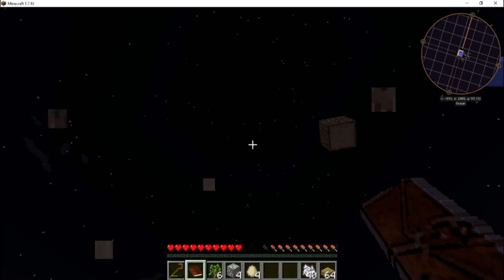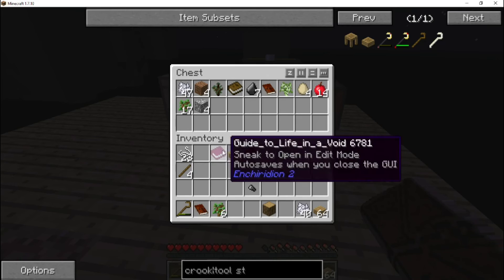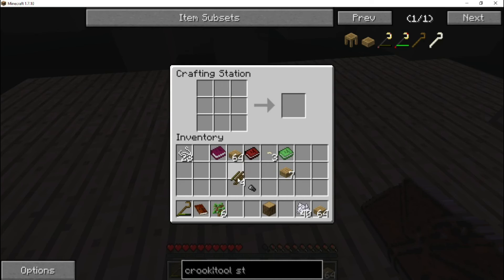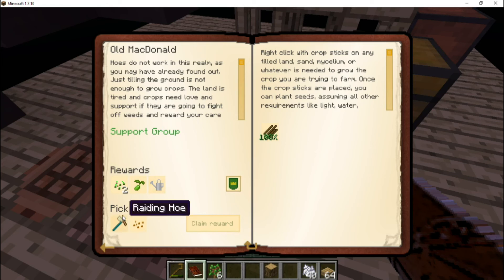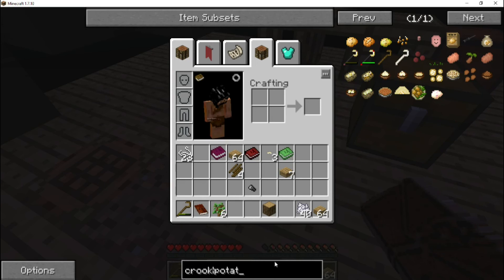We'll probably jump right into Agricraft next episode because that's probably the best way to feed ourselves initially. The apples aren't going to cut it — we ate so many and we're still hungry. Four sticks placed like this — there we go, crop sticks! Let's see what else we need to do. We get two seeds, a lettuce seed, and our all-important watering can, which allows us to grow crops fairly rapidly.